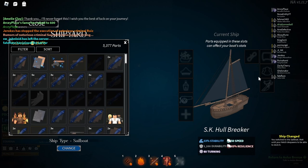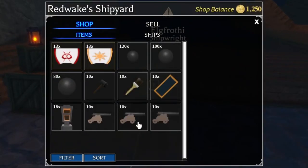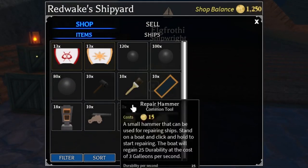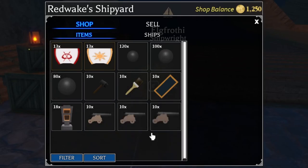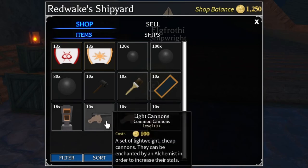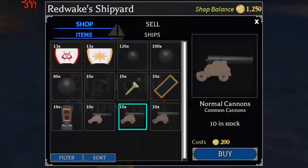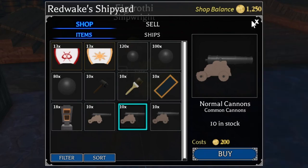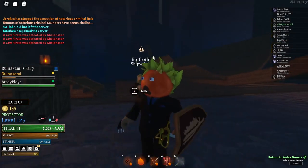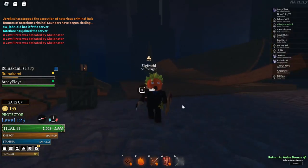How do you equip stuff? When you talk to the shipwright again you can buy all of these things. One important thing about cannons: you don't have to buy multiple cannons to fit multiple cannons in your ship - you only need to buy one cannon. This is a common mistake every person makes. You can just buy one cannon and it will apply to your whole ship, to all the cannon slots.